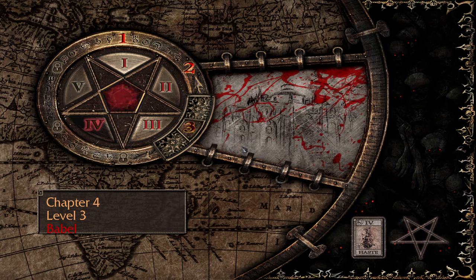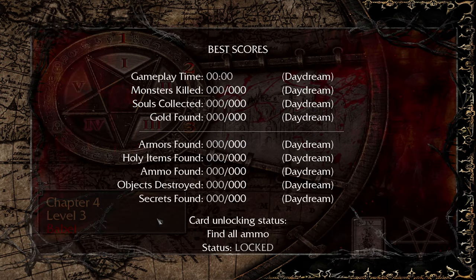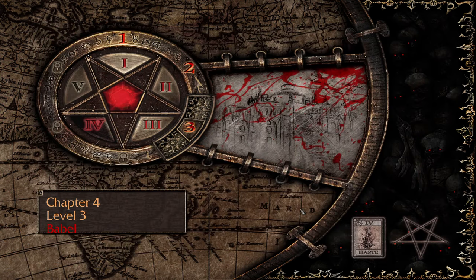Hey guys, welcome back to another episode of Painkiller Reload. We are on level 3, Babel. This is a level made after the Tower of Babel, I believe. And this one, we have to find all ammo. That's going to be kind of tedious because I don't typically look for all of that, but it's possible. We can do it.